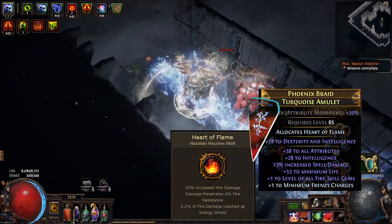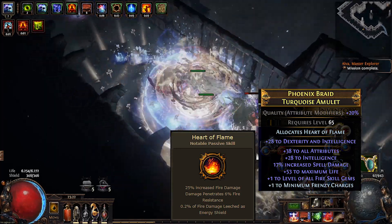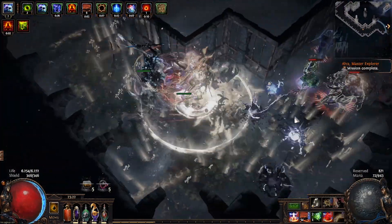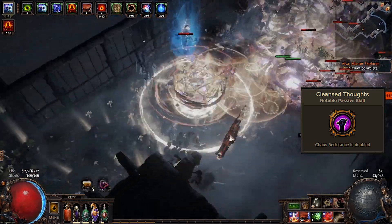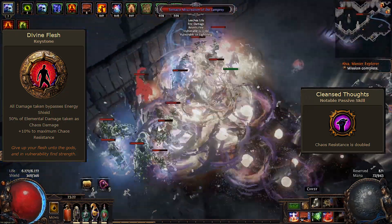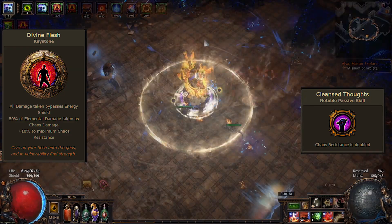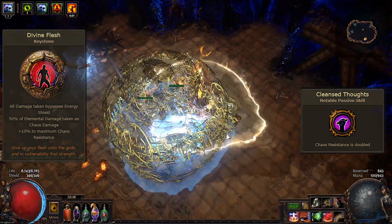For anointments on the amulet, put Heart of Flame — it is the best damage anoint on the tree, but make sure you get a nice amulet first as it requires a golden oil. On the boots, put the anointment Cleansed Thoughts, which makes gearing for chaos resistance much easier and we'll need that for Divine Flesh later. But be careful: this also doubles negative chaos resistance, so wait until you are in the positive before anointing your boots.